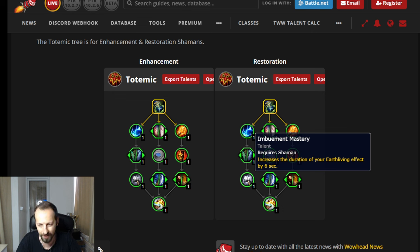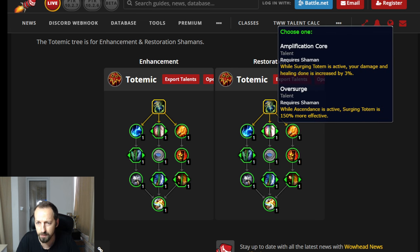There is a caveat though: the last talent supposedly applies Earth Living effects to your targets every 20 seconds. If you can get the Earth Living effect without taking the weapon imbue talent, then the extended duration is actually good — it'll be a very long Earth Living hitting everybody in your party. But if they're just trying to force you to take the Earth Living imbue, then this node is useless. We'll see.